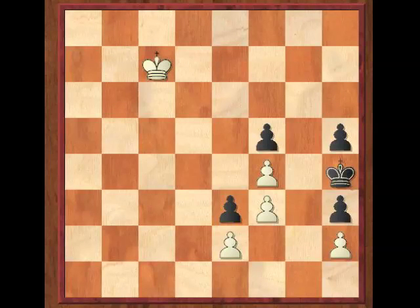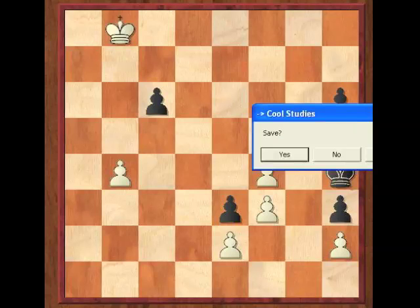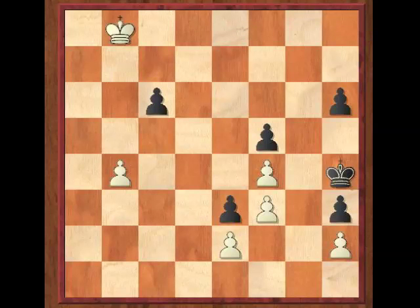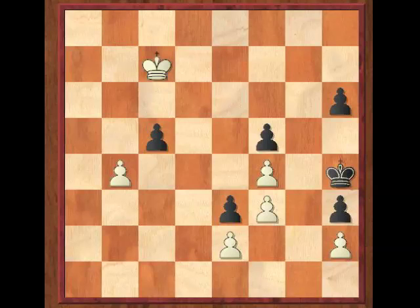So we've established that the king must move off the B file. Going back to the original position with white to move — let's look at King to C7. If he moves on the C file, that doesn't help either, because after C5, if white takes, we end up with that same stalemating variation.